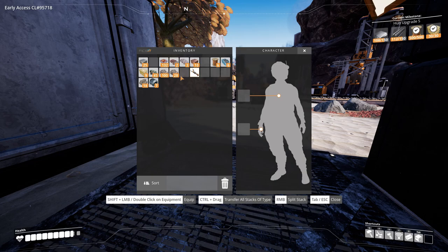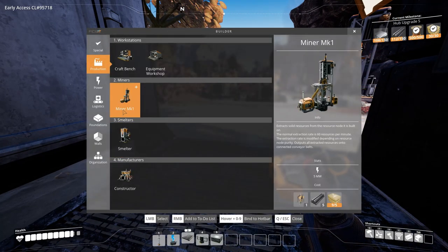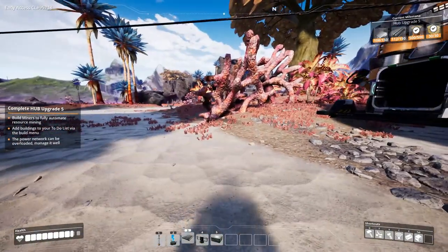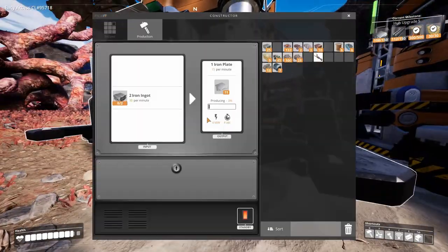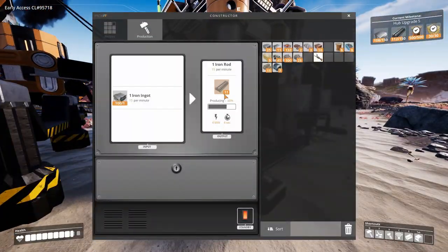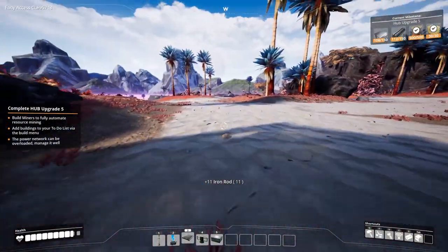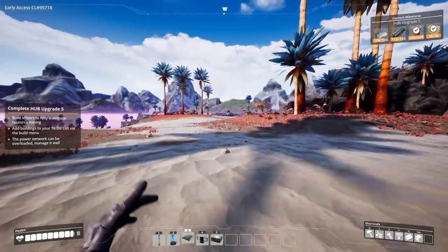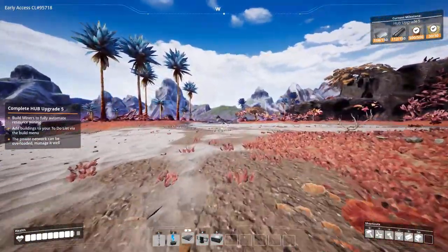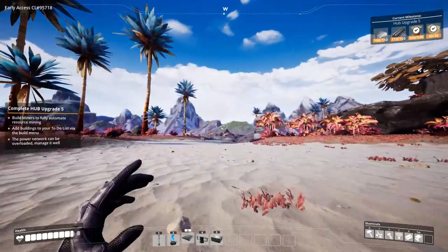What we are going to need is another miner. We got one on the limestone already. And some belts — I'm going to need a lot of belts. Let's see if we can make that belt going this way, and in the end we'll make some kind of production line.